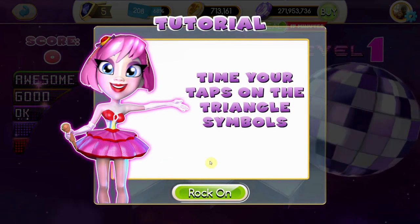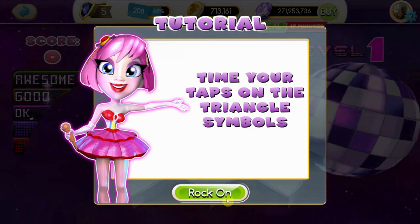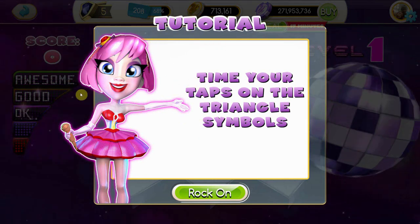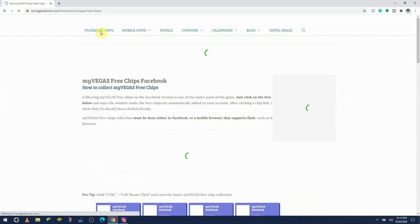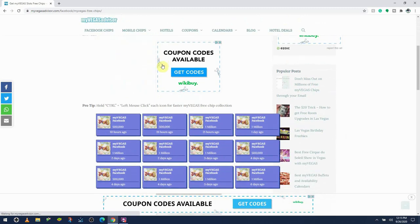Starting off at any level, you can't play MyVegas without chips. I have a video linked above that explains where you can get all your free sources of chips, so check that out in the upper right-hand corner of this video after you're done with it. By far the biggest source of free chips is MyVegasAdvisor.com. They collect all the daily promotional links offered by MyVegas and their partners and put it together in one neat little web page. The link to them is in the description box down below.